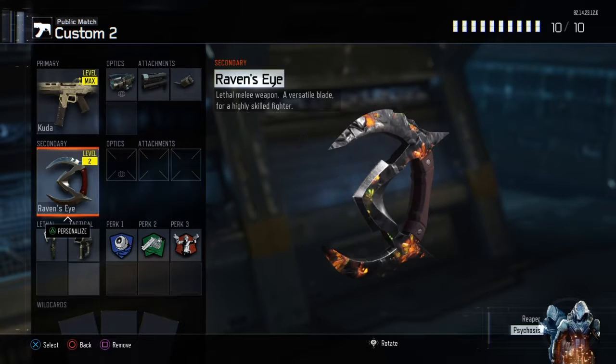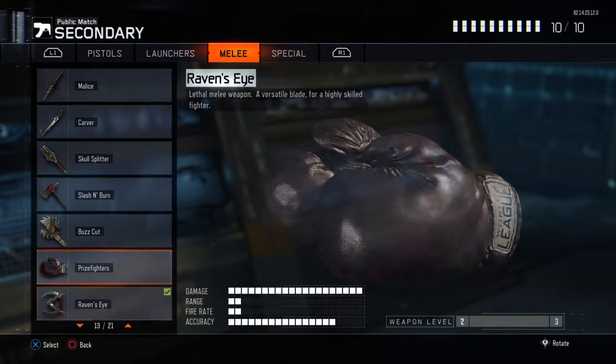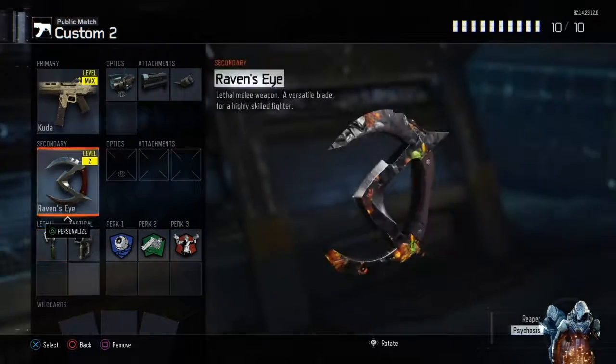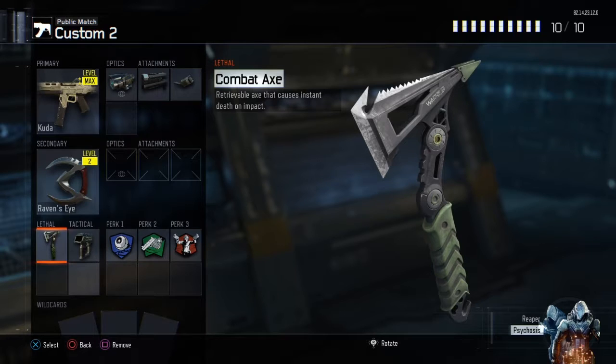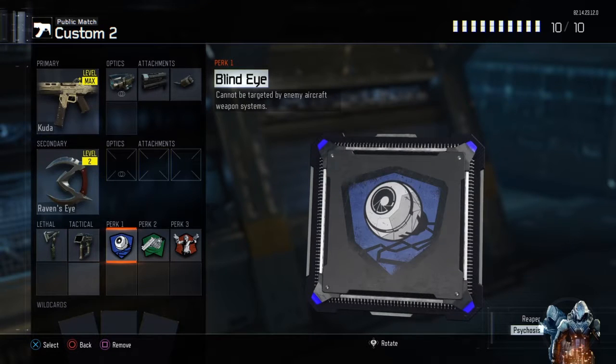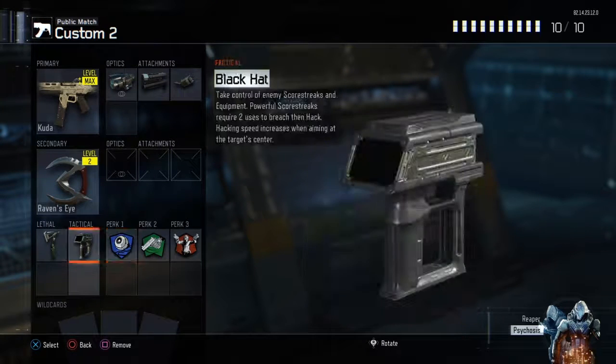For secondary, you can have any lethal melee — it doesn't really matter. I'm going to choose the Raven's Eye. For lethal you want the Combat Axe or Tomahawk because it's one of the best in the game. Then Black Hat — most underused but one of the best. Perk one: Blind Eye, so you can't be killed by enemy aircraft. Fast Hands to switch to these weapons faster.